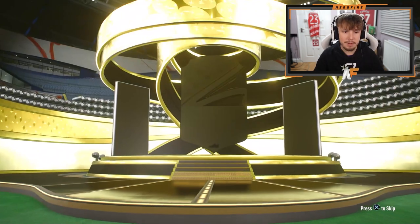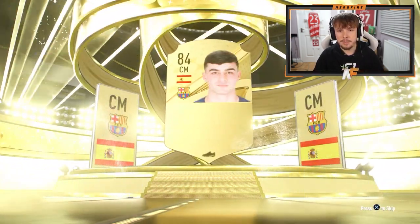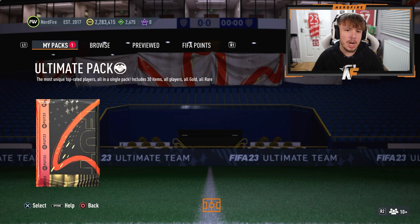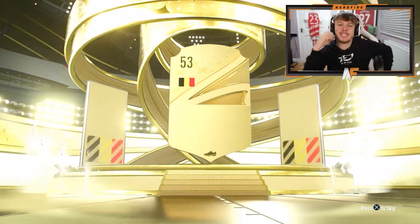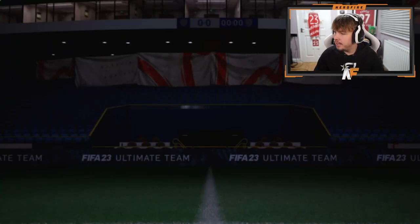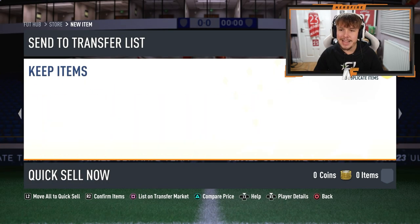50K pack before we get to the ultimate pack — it's not going to be a walkout. It's the wrong Barcelona center mid. Why EA Sports? Give me Gavi Future Stars instead. Ultimate pack — this is our best chance of getting a Future Stars. What do we see? Just a normal walkout. That's painful. Belgium striker — it's going to be Romelu Lukaku. Ah well, let's go onto the Road to Glory and see if we can get any luck there.